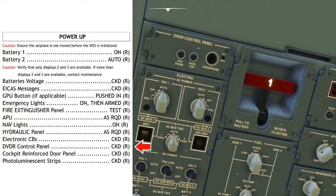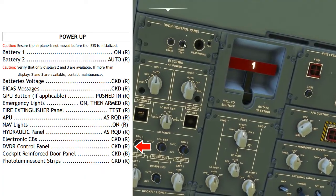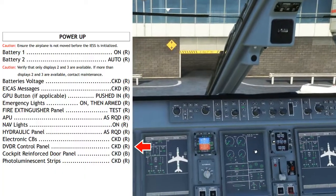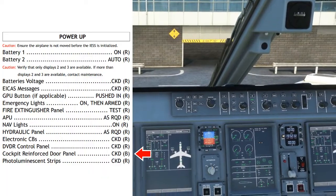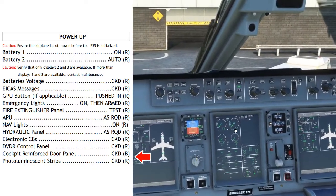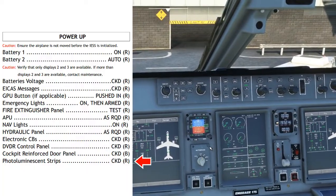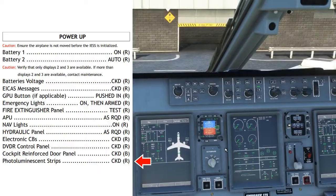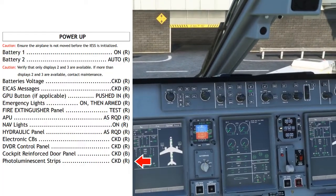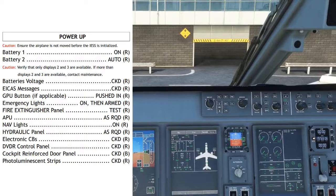DVDR control panel: checked. At the very top-left corner is the DVDR control panel — press and hold the DVDR test button for at least three seconds. If the DVDR has passed its self-test, there will be no message on the ICAS; if it has not passed, you'll see a warning message. Cockpit reinforced door panel: we are not going to check the access control system for the flight deck for security reasons. Photoluminescent strips: checked. The emergency egress system uses photoluminescent strips to illuminate the aisles in case of an emergency, so these must be fully charged prior to flight — depending on how long since the aircraft last flew, we may need 15 to 30 minutes, though cabin lights on prior to loading passengers is normally sufficient. End of power-up checklist.